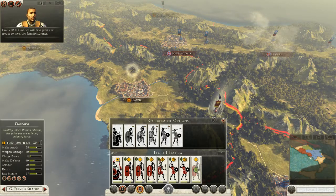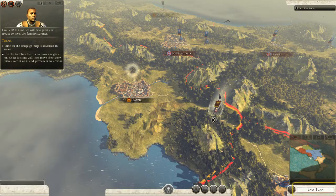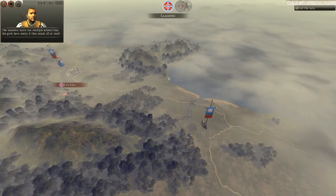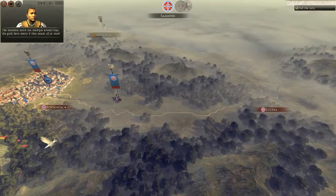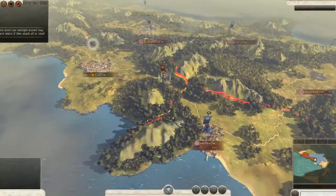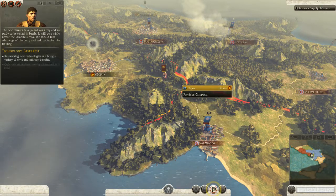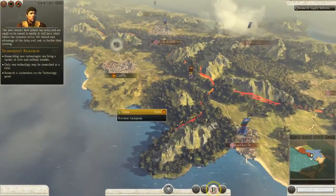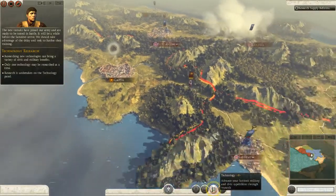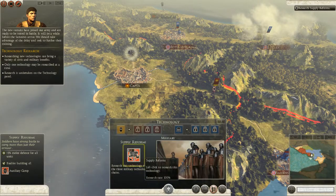In time we will have plenty of troops to meet the Samnite advance. Time on the campaign map is advanced in turns — use the end turn button to move the game on. The Samnites move out with multiple armies — may the gods have mercy if they all attack at once. The new recruits have joined our army and are ready to be tested in battle. It will be a while before the Samnites arrive; we should take advantage of the delay and seek to further their training. Looks like there is a technology tree.